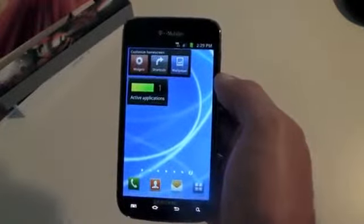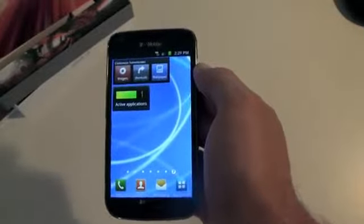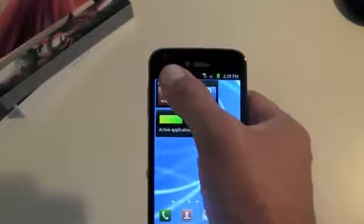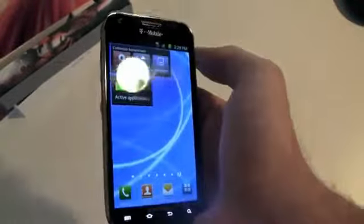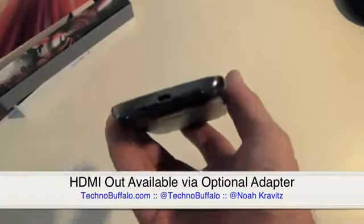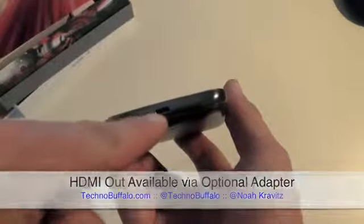Taking a tour around the phone: four capacitive touch buttons on the front — your standard Android button set — plus a 2-megapixel front-facing camera. On the back, an 8-megapixel camera with LED flash, autofocus, and full 1080p video capture. There's a micro USB port on the bottom, also compatible with an MHL adapter if you want HDMI out — so you can get Netflix or Samsung Media Hub or T-Mobile TV content onto the big screen.